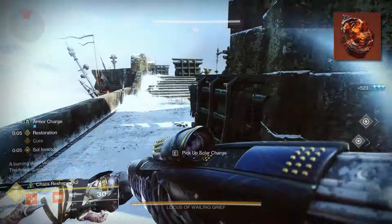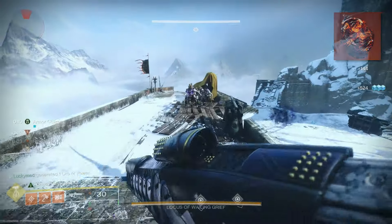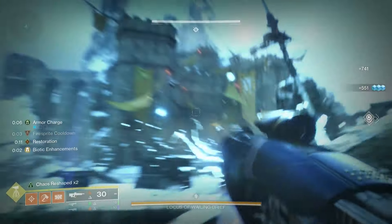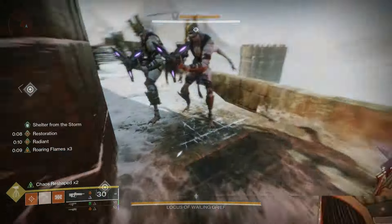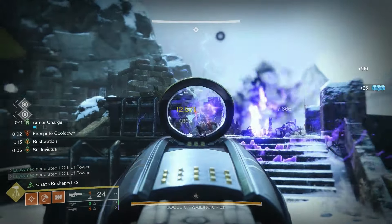Taking a look at the aspects, I'm taking Roaring Flames. When we get Solar Ability kills, we can stack up to 3 times to get a 73% buff to our abilities. This not only makes our Throwing Hammer immensely strong, but also buffs our super damage as well. If you have at least 1 stack of Roaring Flames, your regular melee counts as a powered melee and will also Scorch targets, which can lead to Ignitions.